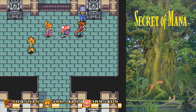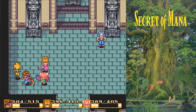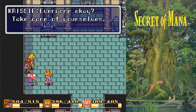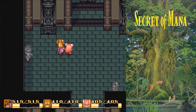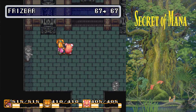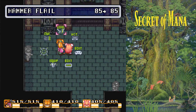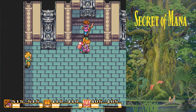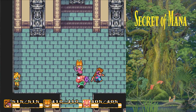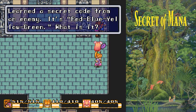Hey, Chrissy! How did you guys get down here before us? Learned a secret code from an enemy — it's blue, red, blue, yellow, green. What is it? I don't know — RGB? Something like that? Everyone okay? Take care of yourselves, here's a little boost. So this place is pretty good because Chrissy will heal us. We won't get our MP back, though — never mind, this place sucks.